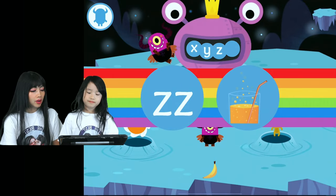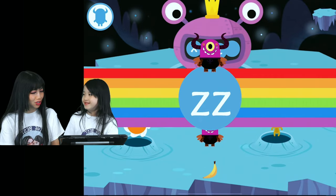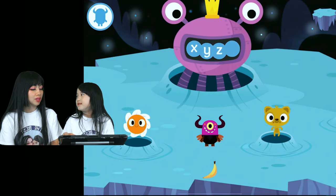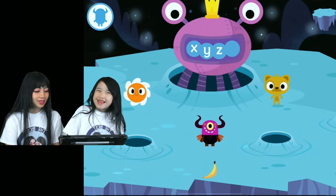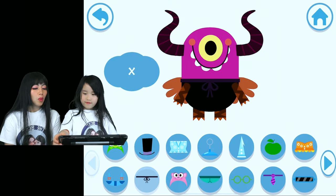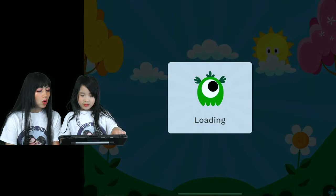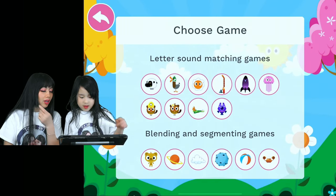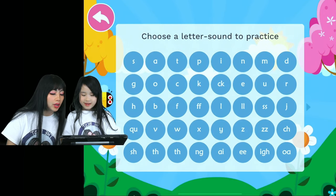Okay, the next sound is like 'Z' as in 'juice', 'fizz'. It sounds like fizz - try to find the letters that make the sound. It sounds like you're sprung a bit - kind of sounds the same as the previous one. Wait, you have to do the last letter.